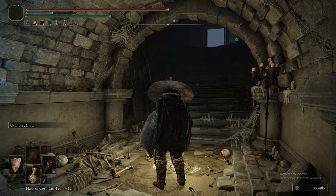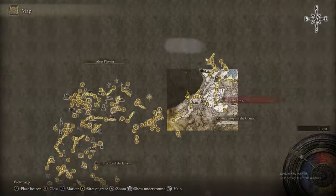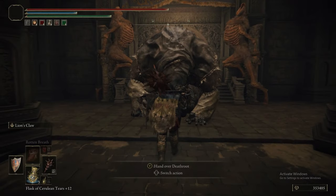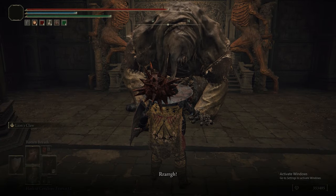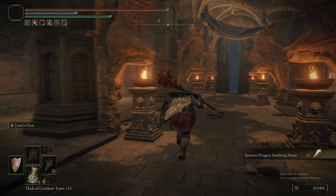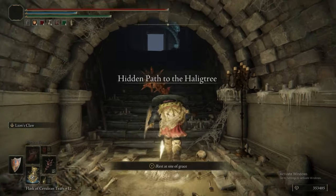We picked up a few extra items, including the Spelldrake Talisman +2 — which is super spell defense. Now we're heading back to Gurranq, because this was the last death-route in the game. For completing it we get an Ancient Dragonsmithing Stone and a +25 Great Stars upgrade. And with that, his quest is done.